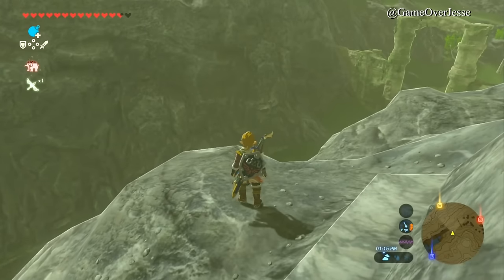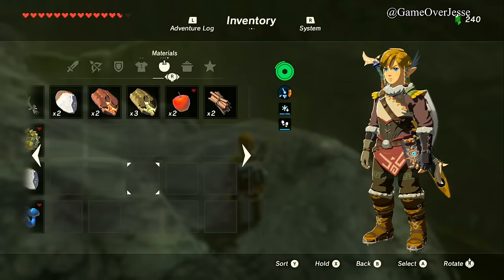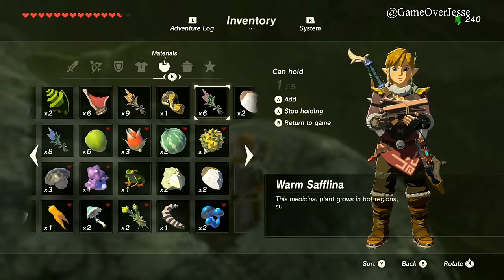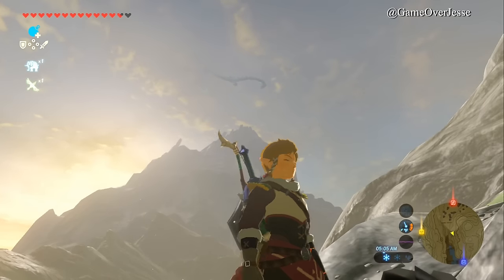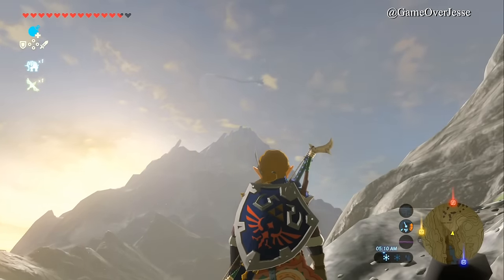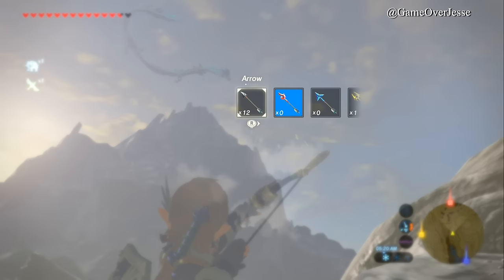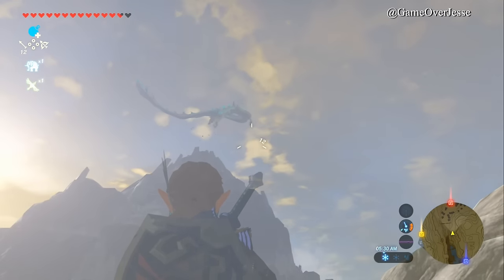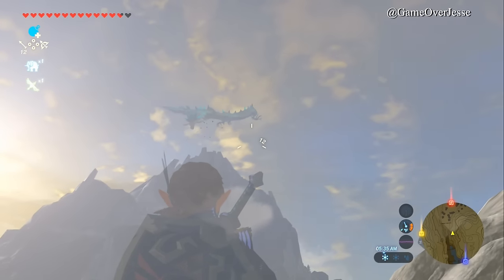I think this is where I was able to find it last time. So we're going to go ahead and place our wood on the ground with a piece of flint. This will work better if you have fire arrows, but I'm all out. After you set up camp, wait till the morning — just like when you're hunting Farosh's horn. Look toward the top of Mount Lanayru and you'll see the dragon become visible. It'll circle around a bit before making its way down to you.